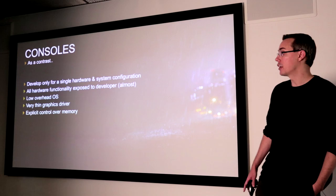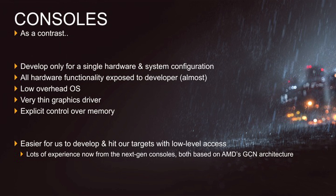On the consoles, we develop for a single specific system setup and configuration where we really know the hardware components. Almost all of it is exposed to the developer, which is really, really nice. You combine that with low-level overhead, a very thin graphics driver, and explicit control over memory. This makes it a lot easier for us to develop and actually achieve the target frame rate we're trying to get to, and we have lots of experience doing this on both the previous generation consoles and the new generation.